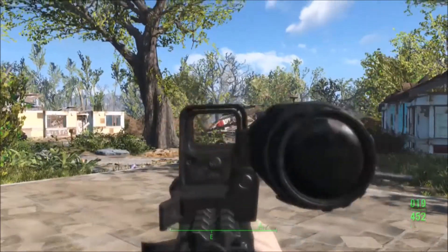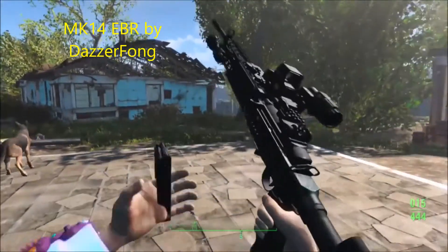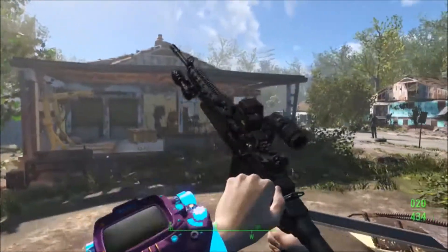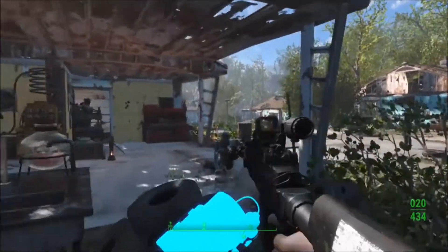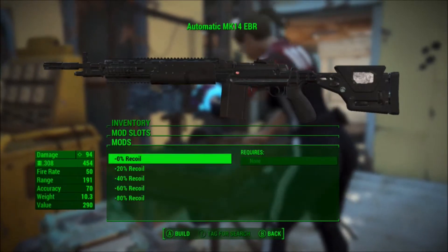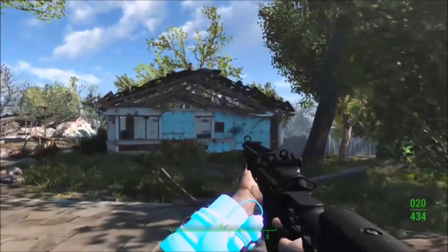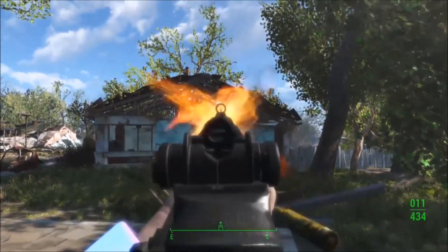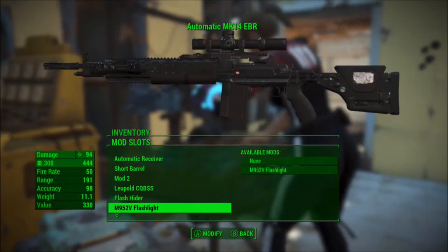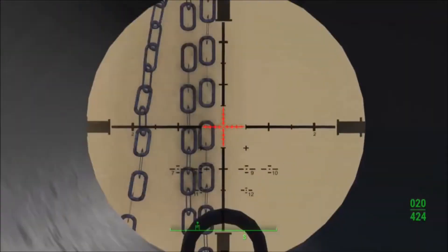Our last mod for this week is the MK14 EBR mod by Dazzerfong. You find this weapon in Diamond City or you can craft it at a workstation. This mod is highly detailed and highly craftable — from the mag, to the damage, to the recoil, even to the reticle. The only thing you cannot do to this gun is put a skin on it. It has a lot of variations and it's really good. I personally love this mod a lot and would highly recommend it. It even comes with a flashlight and a suppressor if you want to be tactical. It's really well rounded and I recommend you check it out.